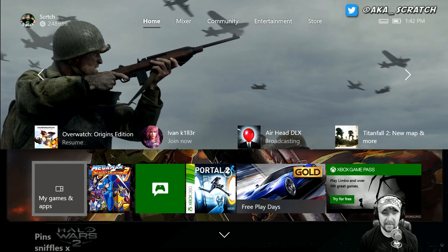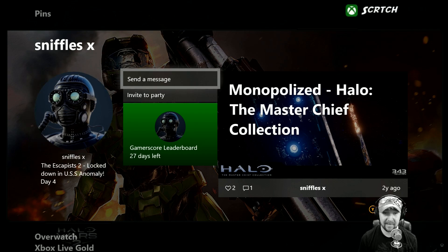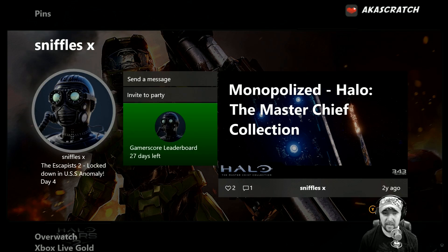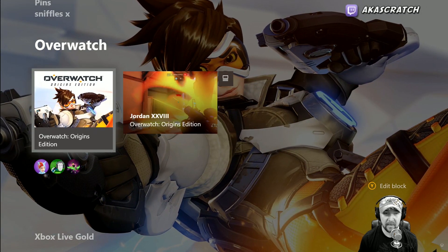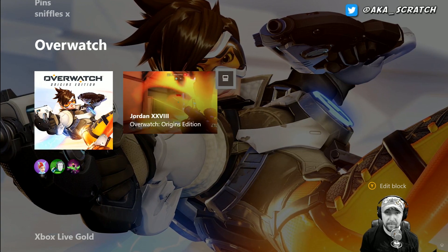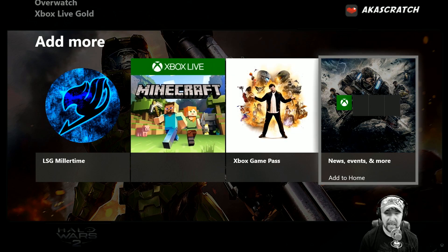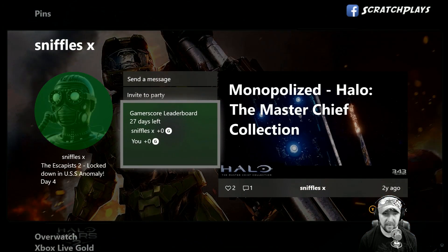Going down here, you can see I have my pins — I've actually pinned a friend of mine, Sniffles, who I'm going to play with later. I can send him a message, invite to party, and we can compare our gamerscore leaderboard. It tells me he's playing The Escapist right now. We have Overwatch, which is kind of like the game hub — it'll be populated with more information usually. Then I have Xbox Live Gold, and I could put Game Pass and other things I'm interested in via 'Add More' at the bottom.